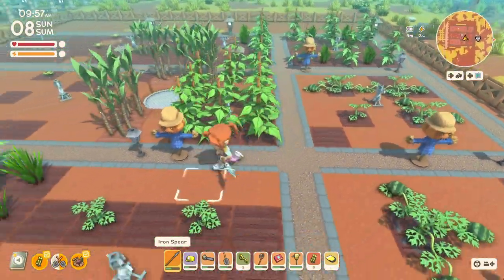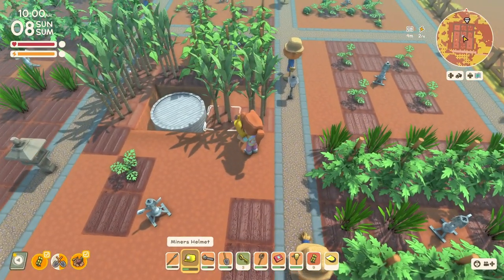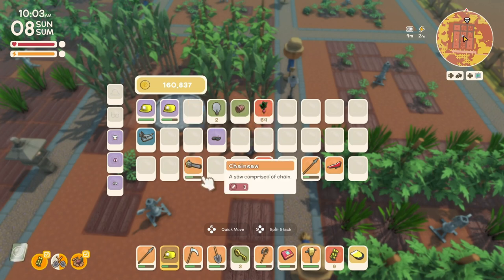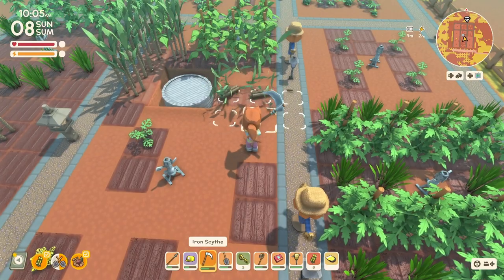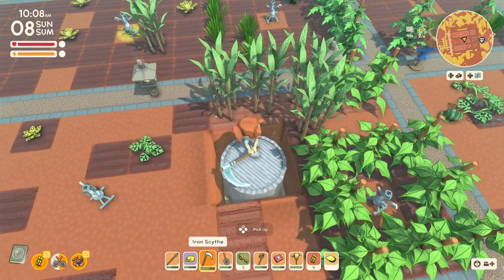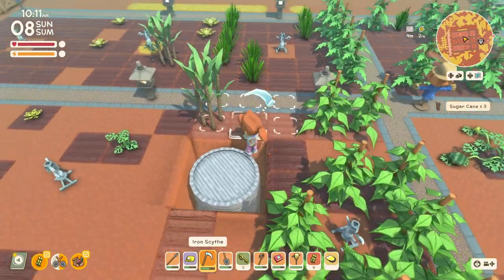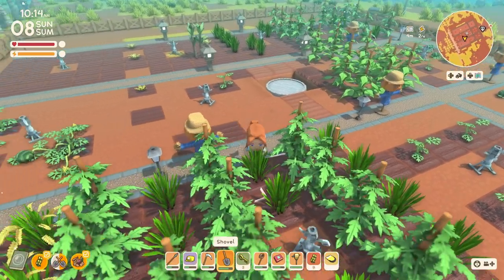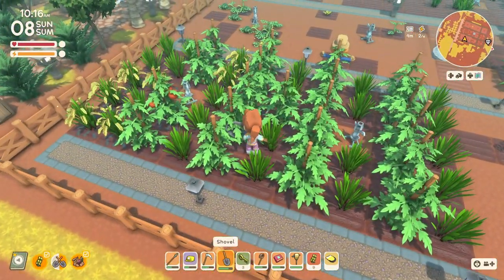I got my green beans yesterday. How about my tomatoes? These are ready, and it looks like I can safely harvest these without destroying anything else — oops, she says, then she destroys it anyway. That was only a green bean plant, I don't really care about it. Here's some tomatoes.